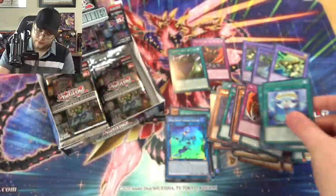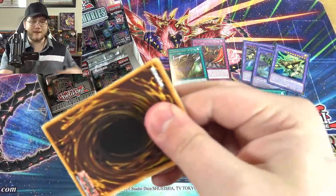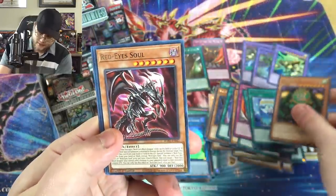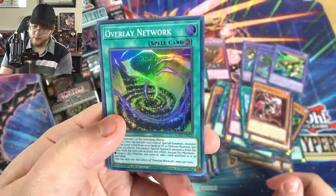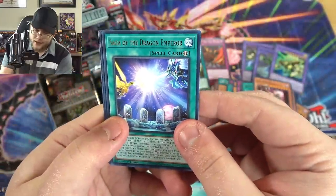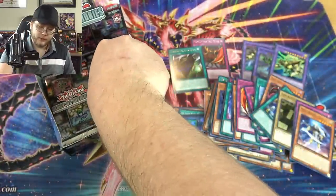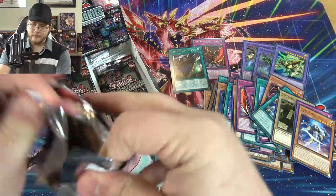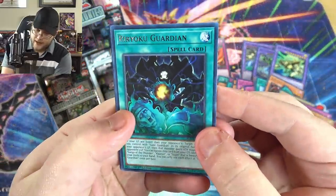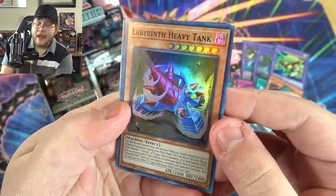Soul Stream Dragon — we've seen those so far. There's probably one more fusion since it reminds me of XYZ, with X and Y and Y and Z back in the day. Kazejin, Red Eye Soul, Overlay Network — that's a good card, glad we finally got that one. Saga of the Dragon Emperor — I like the artwork. Labyrinth Wall, Forge New Future, and Blue Sky, which is another decent reprint. Haven't seen Mekknights in a while, so maybe we'll see some new support for them in the future.